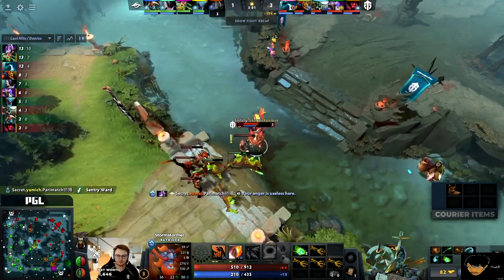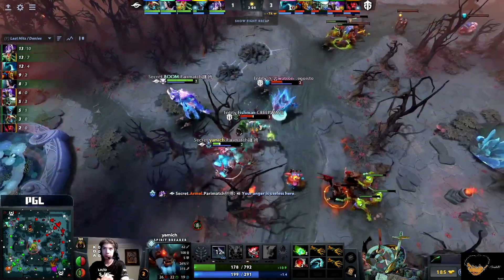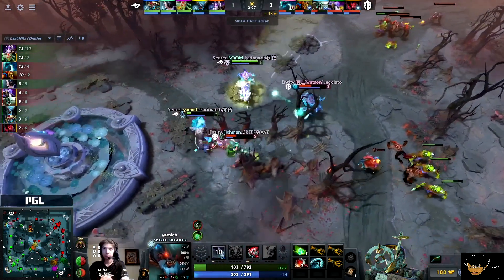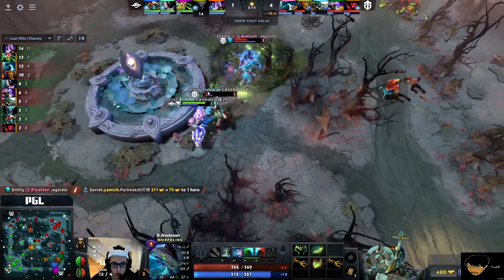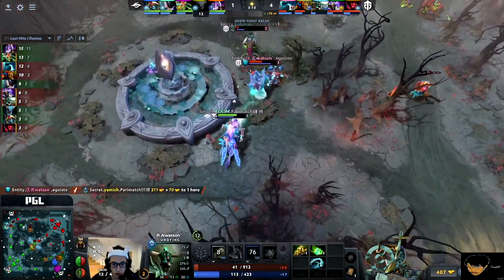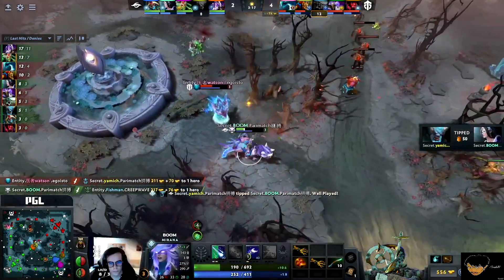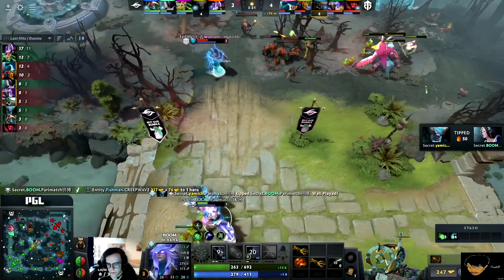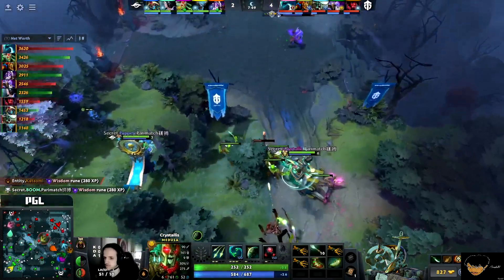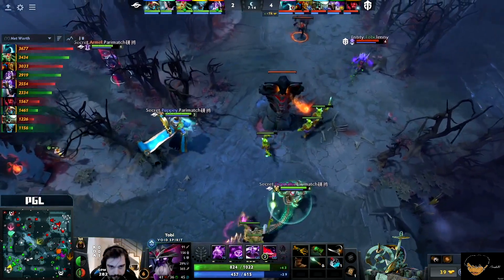Starting off three and one. Granted, Void Spirit has ten denies, so that's something to keep your eye on as Yamage starts to get chased down, seeing if they can find the finish — and they will. Watson brings him down. Fishman now tries to back away, does end up falling to Boom in those heavy right clicks. But Watson still keeping that pressure on, no way for the battle.